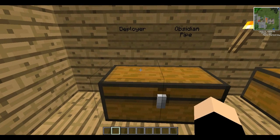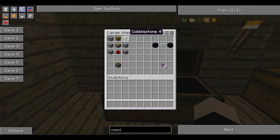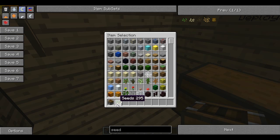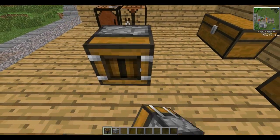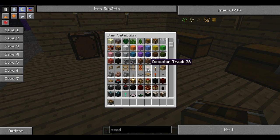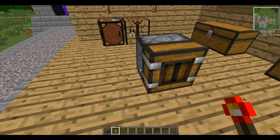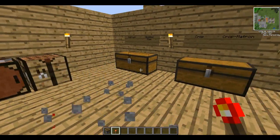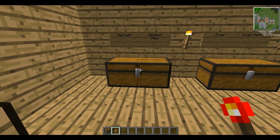First of all, I'm going to go over a deployer. A deployer takes 6 cobblestone, some redstone, a chest and a piston — and it is literally that simple. What you can do with a deployer is, if we put cobblestone inside, and add a redstone torch, put this down, it will spit that out. So it's a bit like a dispenser, apart from it puts things on the floor.